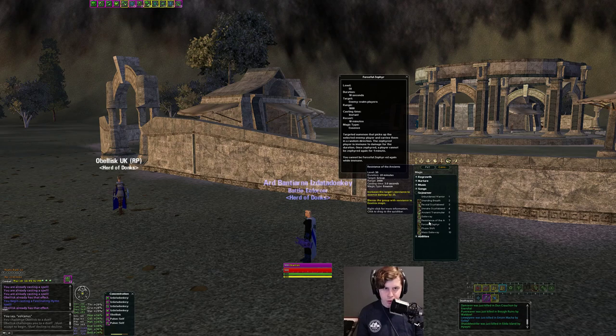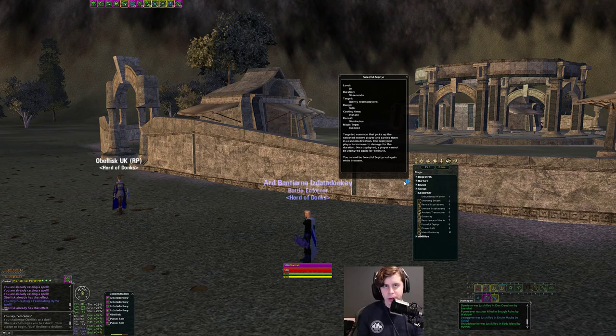The other important Sojourner ability is Zephyr — it pretty much takes someone out of the fight. You cannot do damage to a target in Zephyr, but say you have a Mercenary on you that just isn't leaving. You can turn around and Zephyr it — it'll float away and you'll be free for about 10 seconds. Interestingly, you can still CC people in Zephyr. So if you have a Paladin on you, Zephyr it, then while it's still floating you can target it and Mez it. When it comes out of Zephyr it will be mezzed. You can also root targets in Zephyr.